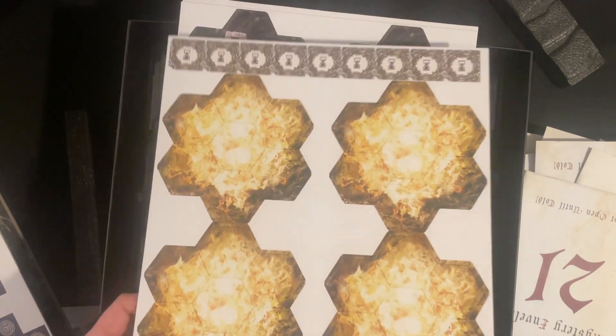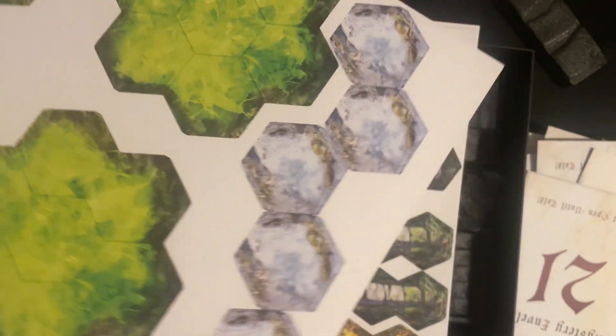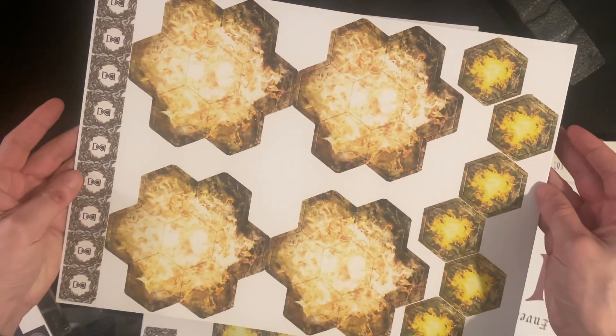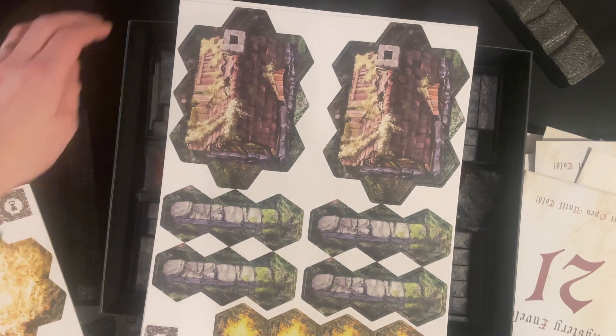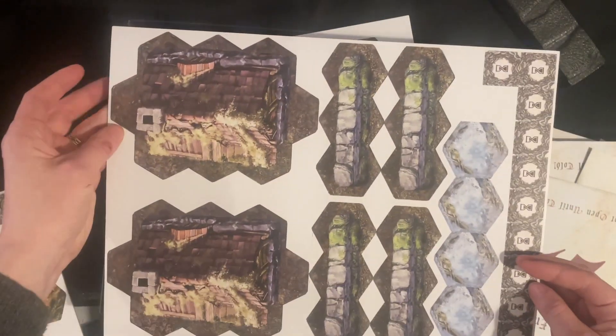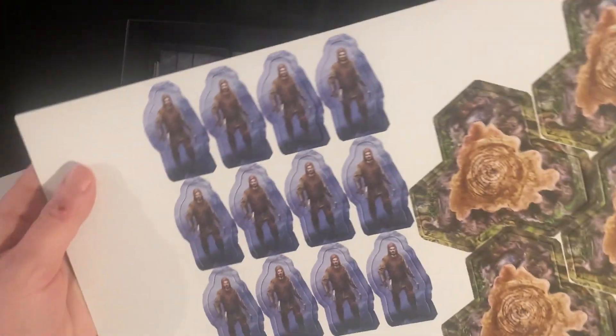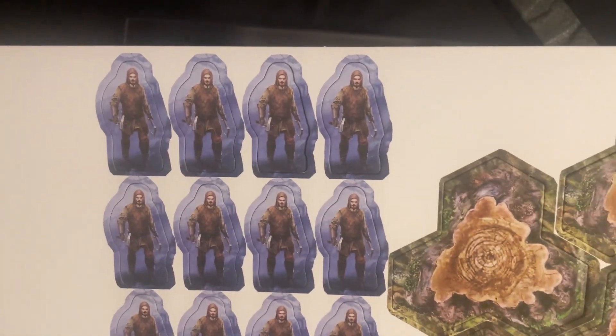Then we've got some terrain tiles — houses, walls or gates, and our first standees which are probably mercenaries or villagers, and hollowed tree trunks.